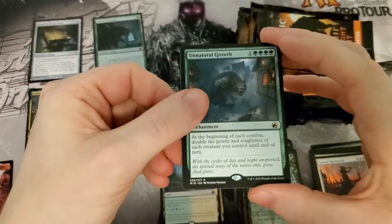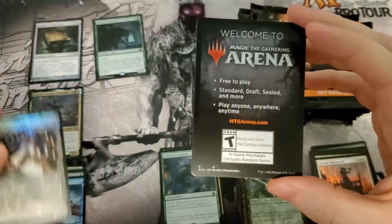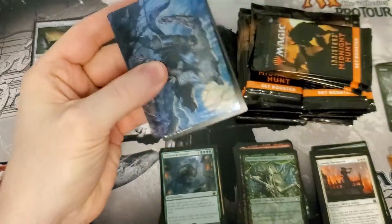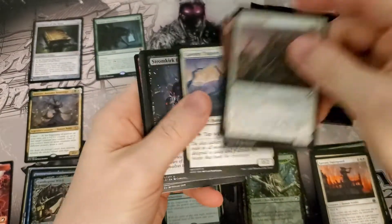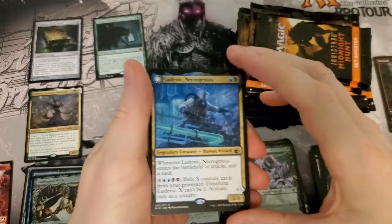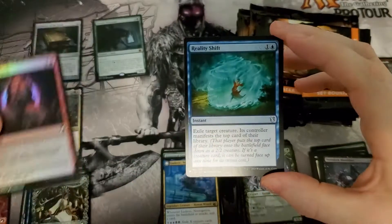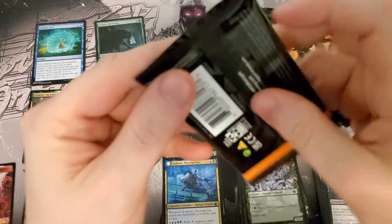Unnatural Growth — that's also a good card, a good money rare. Foil Candle Grey, which is very pretty. Foil Ludwig — or rare Ludwig — Foil Rush, and we have a Reality Shift. Not the greatest.